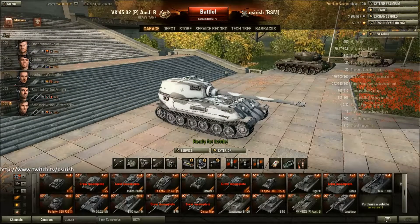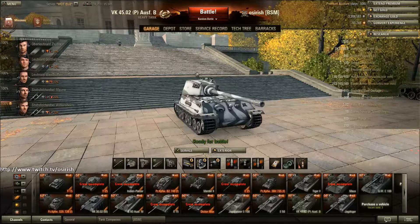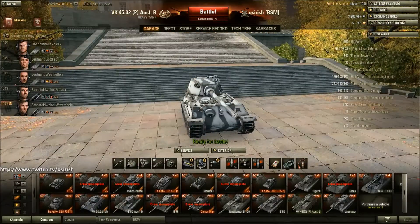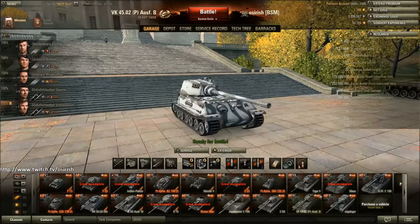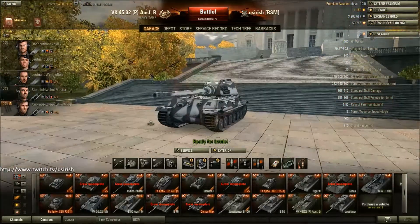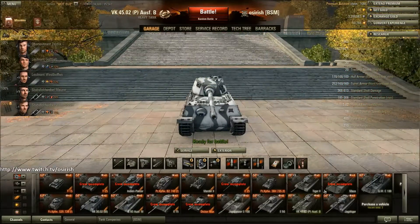My second tier 9 tank was the VK 4502B - or VK 4502P originally. This is a situational tank - it doesn't suit every battlefield or every map. It's wonderful at side scraping. The E75 is a better tank that can work in pretty much any situation, whereas the VK suffers in a lot of situations. However, it's got the same gun as the E75, and if you get the right map and the right opposition, this thing can side scrape better than pretty much any tank in the game. I decided to keep it just because of those legendary games where the maps suited the tank. But it can be frustrating when you get a run of games where the maps just do not suit you.